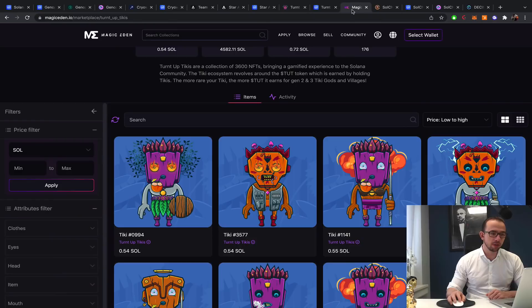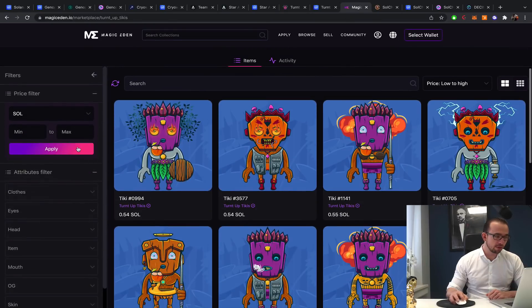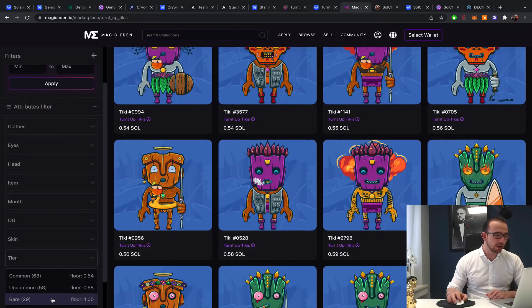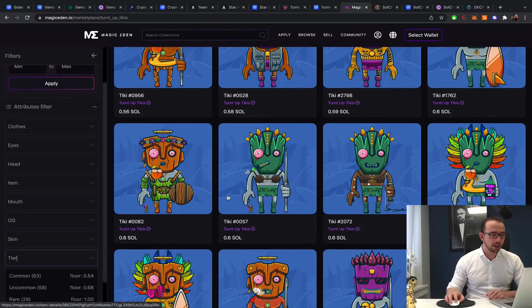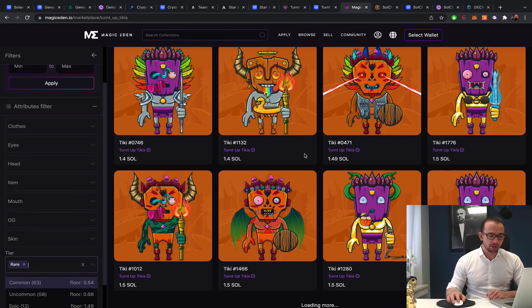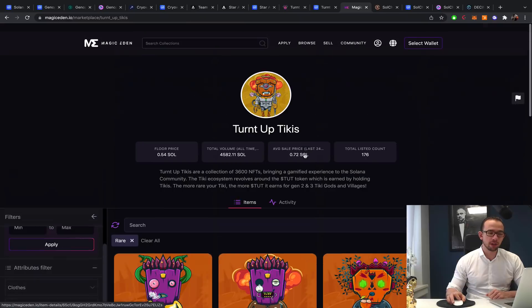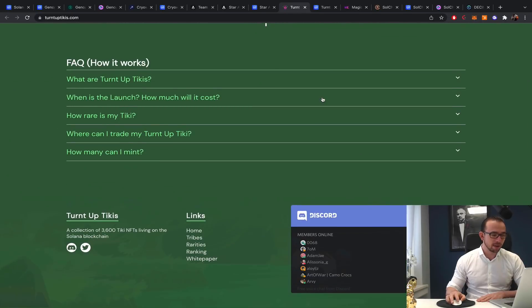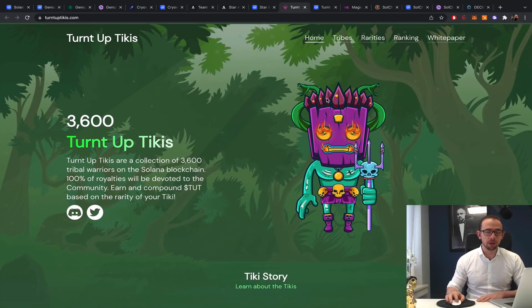You can find them on Magic Eden. There are different rarity tiers — common, uncommon, and rare. Rares are 1 SOL, commons are 0.5 SOL, uncommons are 0.6 SOL. The artwork is quite funny, especially the ones with bulging eyes. A rare for 1 SOL is about a $200 investment — looks like a fun project if you're into that. Unfortunately I'm not into meme projects, otherwise I'd definitely throw some SOL at this.